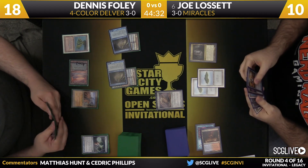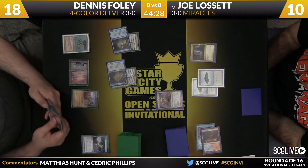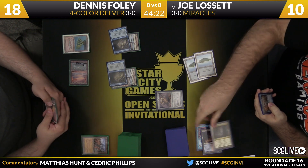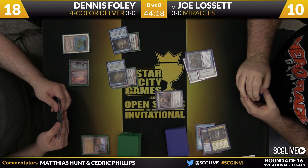Joe going to play a Cavern of Souls — interesting, that's a two-of right now in his deck. The Wasteland's going to go after that. I have a feeling Joe will have a response. All his creatures are Wizards, so this is a pretty straightforward name. Vendilion Clique — uncounterable, thank you very much.